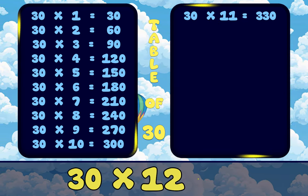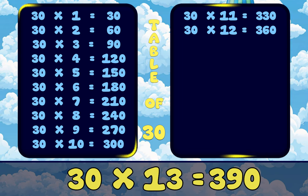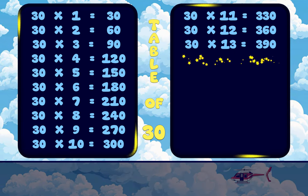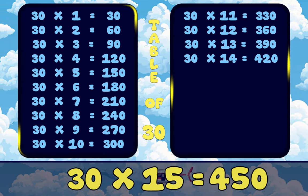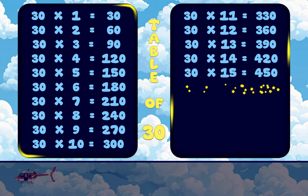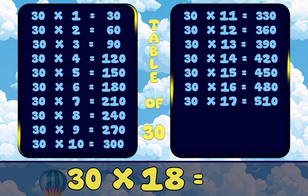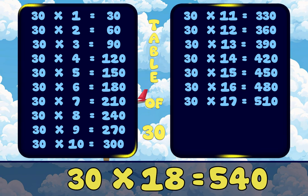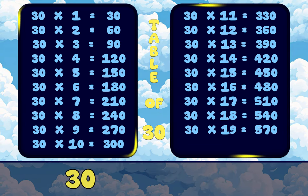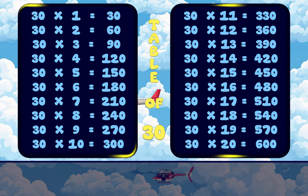30, 12's are 360. 30, 13's are 390. 30, 14's are 420. 30, 15's are 450. 30, 16's are 480. 30, 17's are 510. 30, 18's are 540. 30, 19's are 570. 30, 20's are 600.